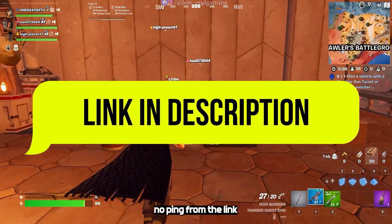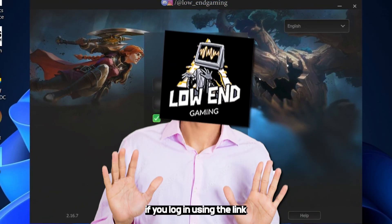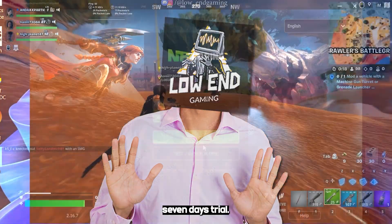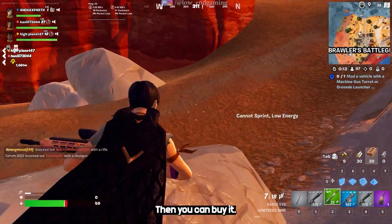Download and install NoPing from the link in the description. Open it. Here make a NoPing account and log in. If you log in using the link given in the description below then you will get a free 7-day trial. Try this software for 7 days, see if it is helpful to you, then you can buy it.